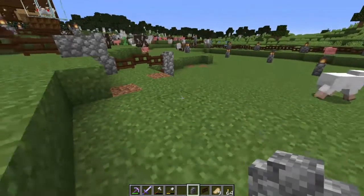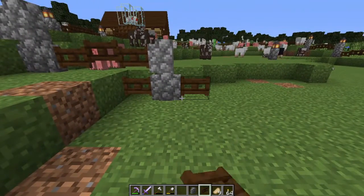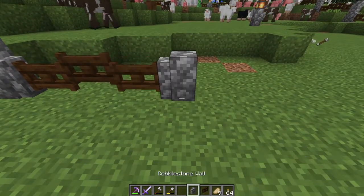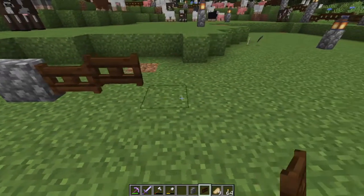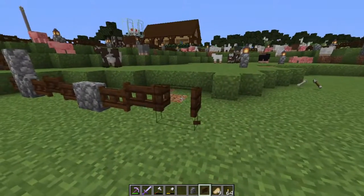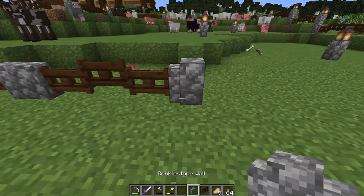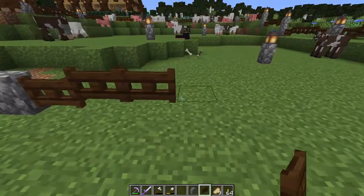So, I'm separating out the pasture into three sections — one for the sheep, one for the cows, and one for the pigs. Mainly because the cows and sheep both take hay to breed, and when I do have hay in my hand, they all come toward me. So I need to make it easier for me to breed them. I'm using the dark oak gates and the cobblestone walls around the pasture to keep it looking the same.